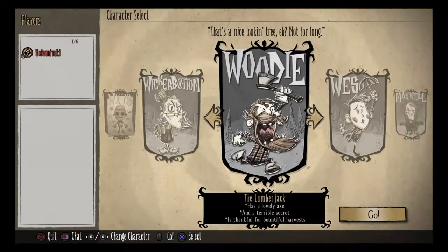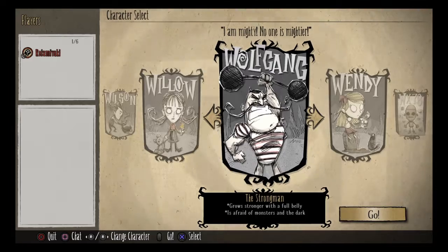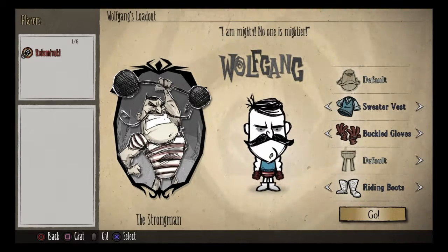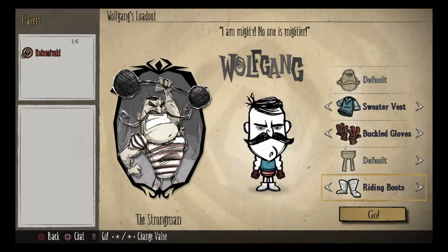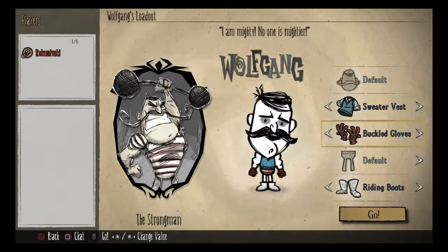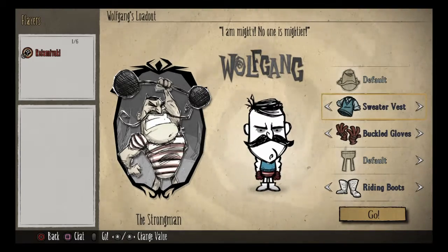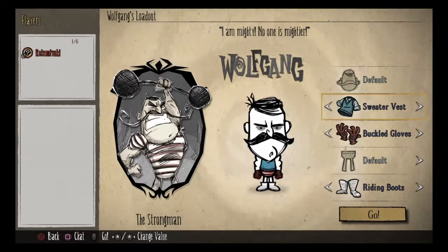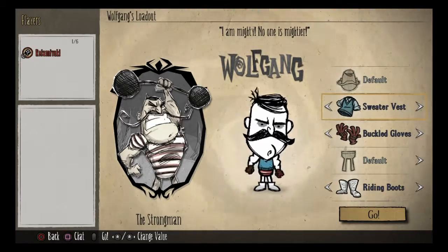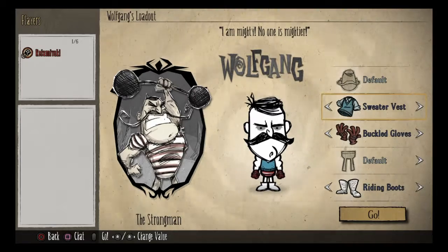Our next character on the list is the next expert character, Mr. Wolfgang. Wolfgang is a strongman, and he's great for combat. One of his biggest advantages is when his belly is full, he will have 50% more damage than anyone else. But in his second form he will fight like a normal person, and you never really want him to go into his puny form, as his biggest disadvantage when in his puny form is he will hit 50% less than everyone else, making him much weaker. That also brings me to another disadvantage — he will eat like a beefalo, eating you out of house and home.